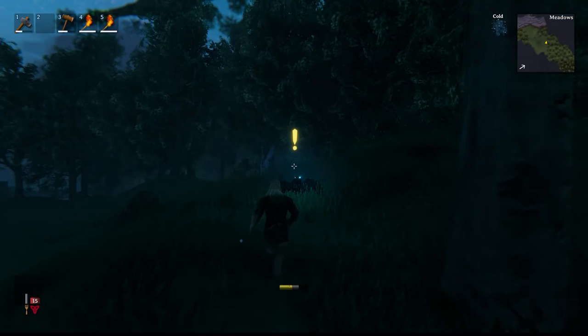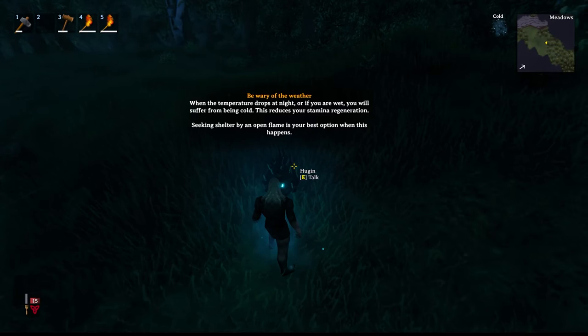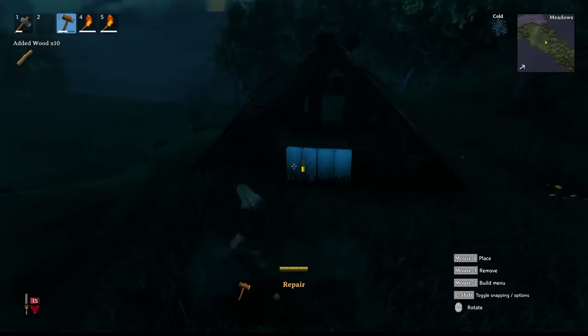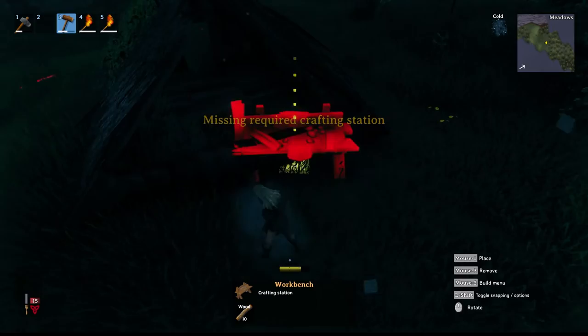Hugin appears again: 'Be wary of the weather - when the temperature drops at night or if you're wet, you will suffer from being cold. This reduces your stamina regeneration. Being sheltered by an open fire is the best option when this happens.' So since it's nighttime and we can't see anything, what I'm going to do is fix up this shack here and use it for a base to get started.